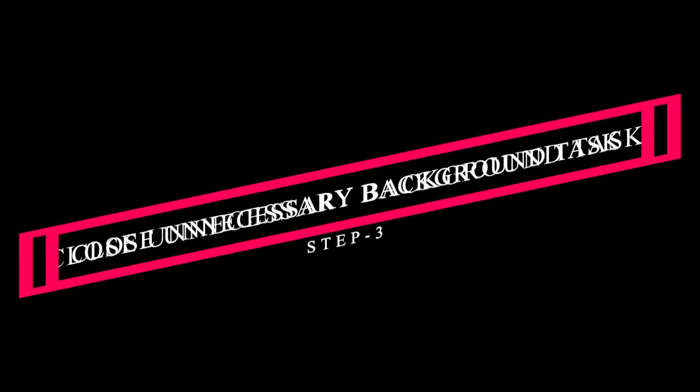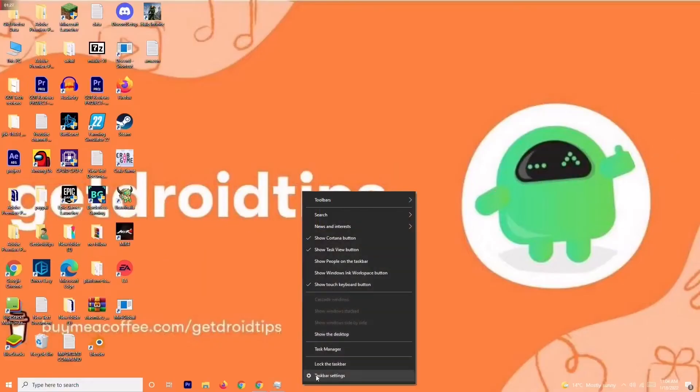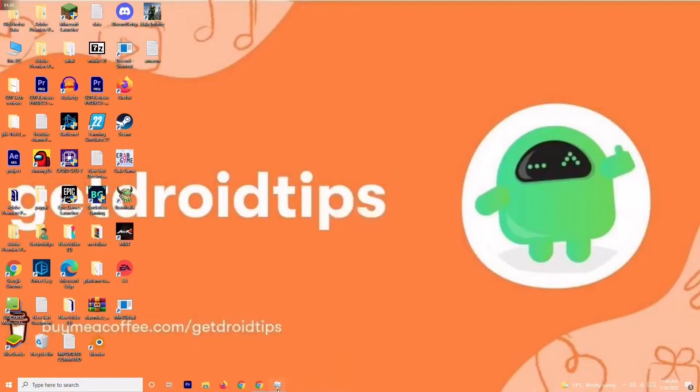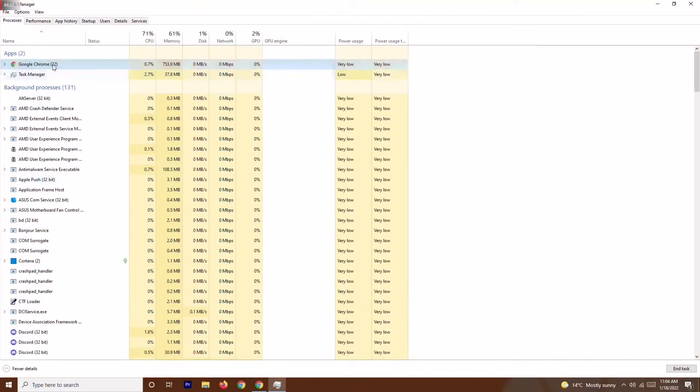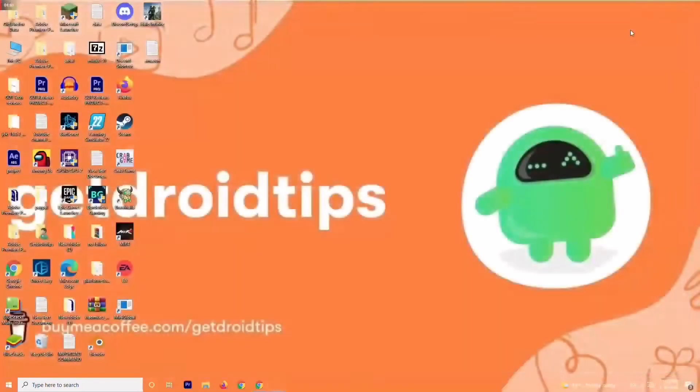Solution number three is to close unnecessary tasks running in the background. Right-click the taskbar and open Task Manager. You'll see many things running in the background — check what's draining your performance. If there are heavy applications like Adobe Premiere Pro or similar, right-click on them and select End Task.